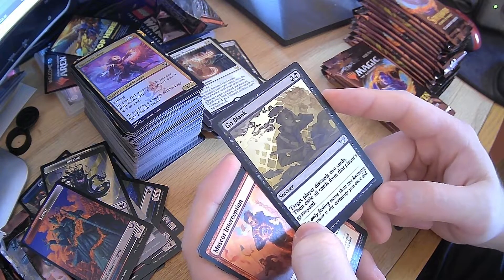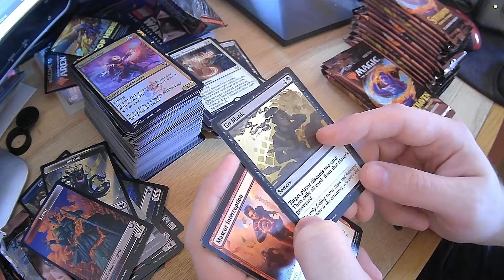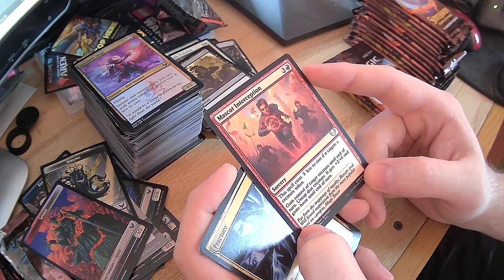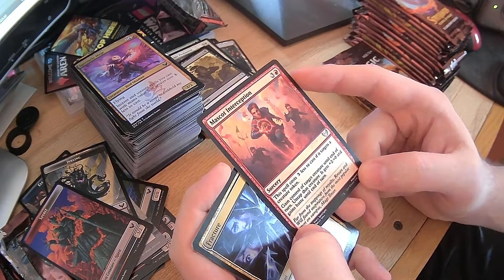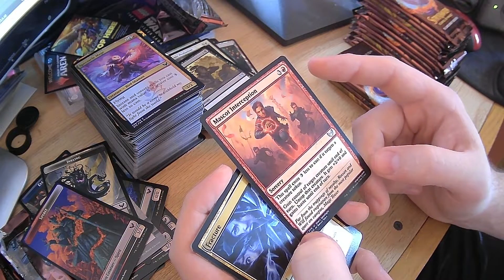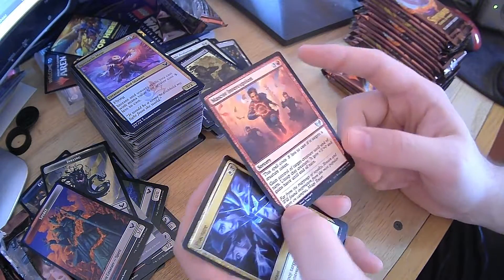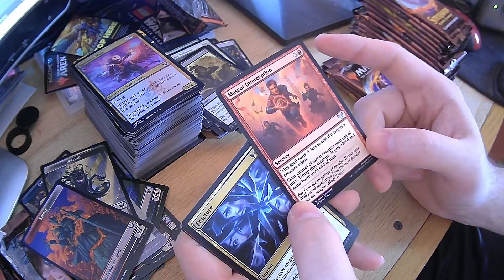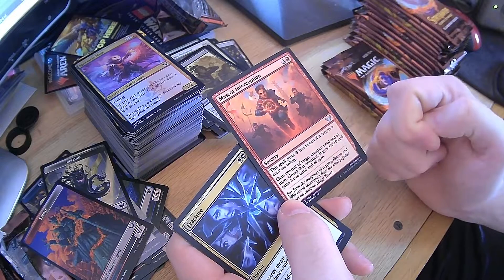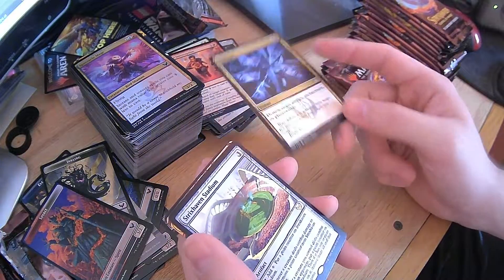Go Blank — target player discards two cards and exile all cards from that player's graveyard. That's horrifying. Mascot Interception — three less to cast if it targets a creature token. Gain control of target creature until end of turn, untap it and it gets plus 2, plus 0 and haste until end of turn. That's really good. That would go well with Resculpt — they're going to get a 4-4 elemental and lose their creature. Well, for one I take control of it, it gets bigger, and then I can sacrifice it for something. Fracture — destroy target artifact, enchantment, or planeswalker. Very nice.